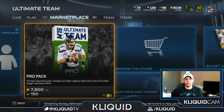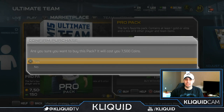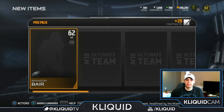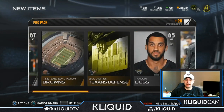So what I want to do is try and open this thing up. I'm gonna open up ten pro packs here guys, and we'll see what we can do. Let's hop right into it. First card: Brandon Bear. Come on. I haven't had good luck in quite some time. Orlando Skandrick. That's not a very good pack.